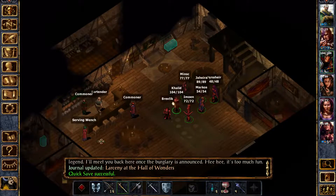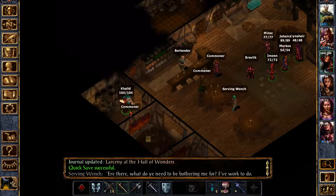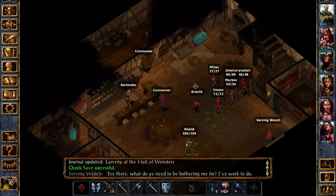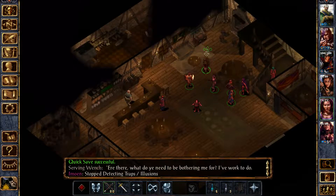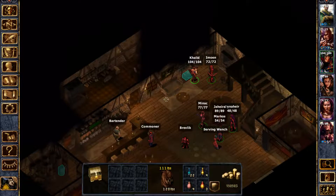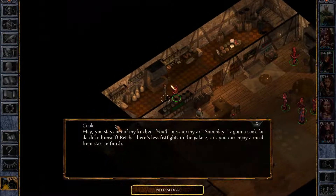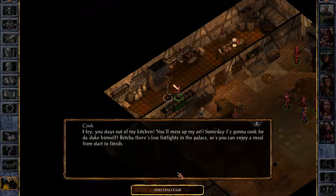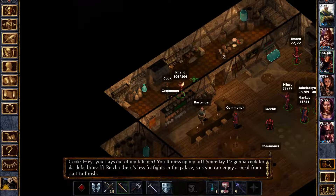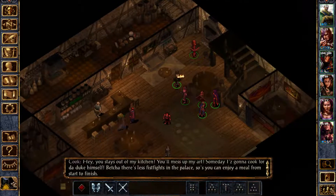We've got a serving wench going around. She says: 'Please, seat yourselves wherever you wish.' Apparently, serving customers is not part of her work — not really understandable, but whatever. The cook in back: 'Stay out of my kitchen — you'll mess up my art. Some days I guess I'm gonna cook for the Duke himself. Bet you there's less fistfights in the palace so you can enjoy a meal from start to finish.' You think so? Maybe when I go there, fistfights are gonna erupt out of the ground.